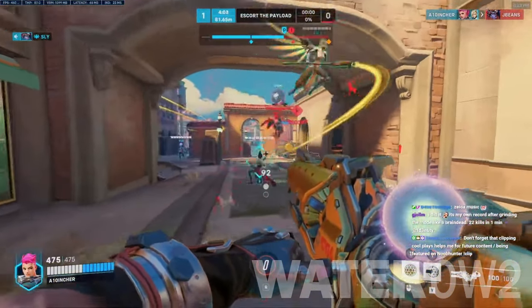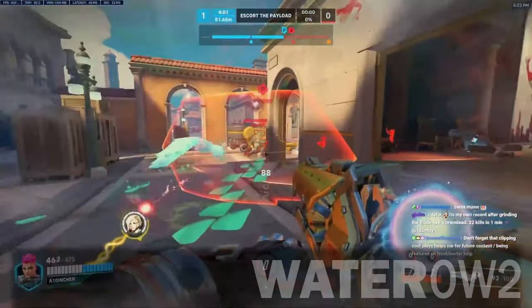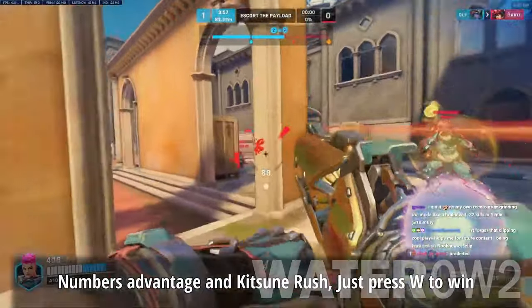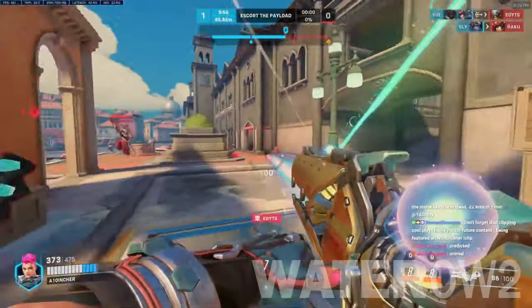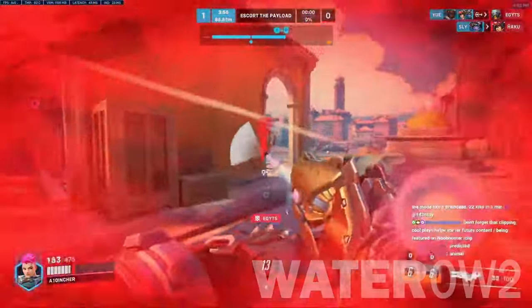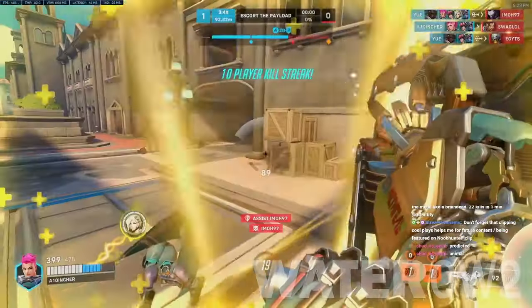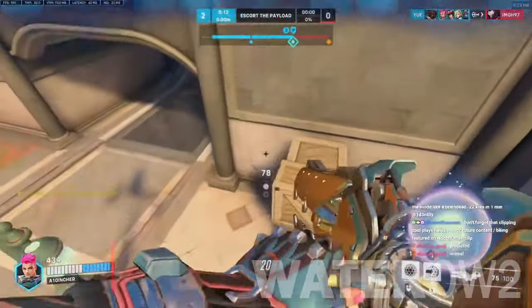Zarya Counters. When Zarya protects anyone with a bubble barrier — including herself — avoid dealing damage to that enemy at all costs. After the barriers have dissipated, Zarya will be susceptible to any incoming damage, making that the most ideal time to remove her from the battlefield.